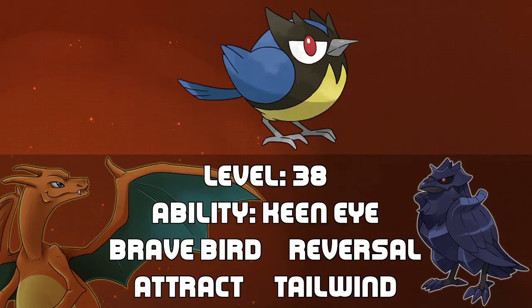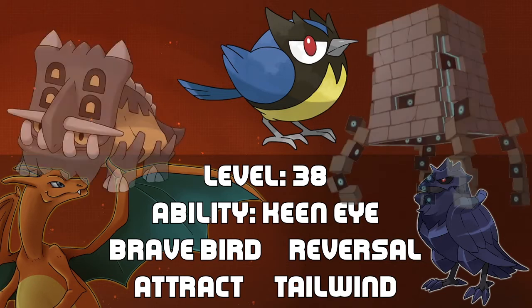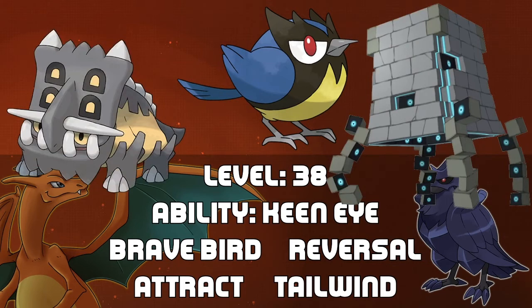To start with, I will be using a Rookidee at level 38 to resemble the Rook. While this may seem like an easy knockout, Rookidee is holding a Focus Sash in order to live a hit. It also knows Brave Bird, Reversal, Attract, and Tailwind. Rookidee is able to set up with Tailwind and Attract in order to make itself useful for the rest of the team. An alternative Rook-like Pokemon could be Bastiodon or Stakataka if you want to include Ultra Beasts.